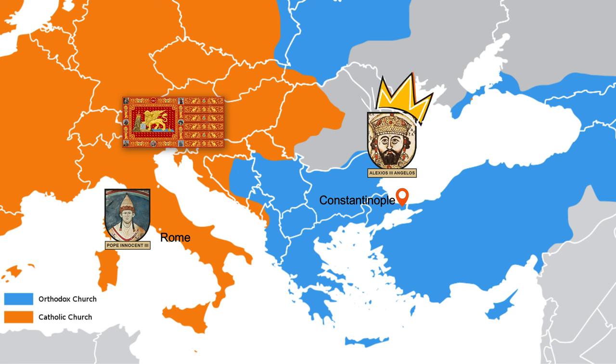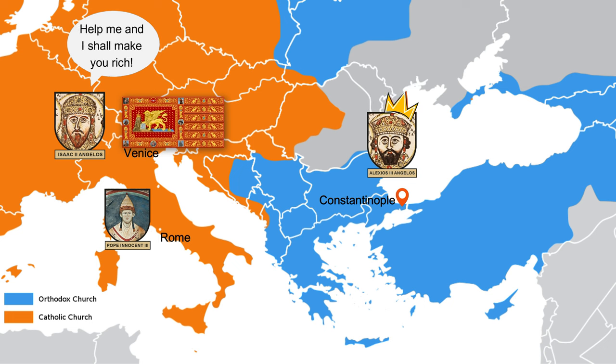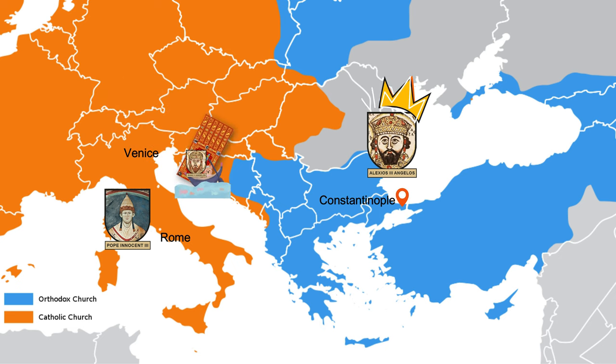The crusaders were facing financial difficulties and lacking manpower, so they formed an alliance with the Venetians, who already had grievances with the Byzantine Empire. They accepted to help the crusaders, also agreeing to reinforce Constantinople and reinstate a former emperor who had promised them a great deal of money in return. However, Constantinople didn't want this new emperor, so it didn't work — and in the end, the emperor had no money to pay the crusaders or the Venetians.